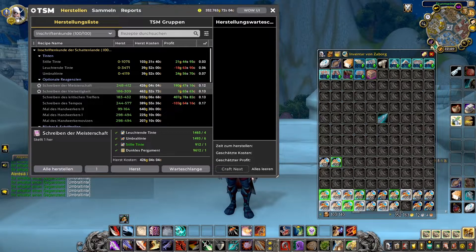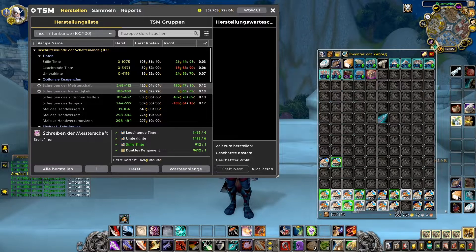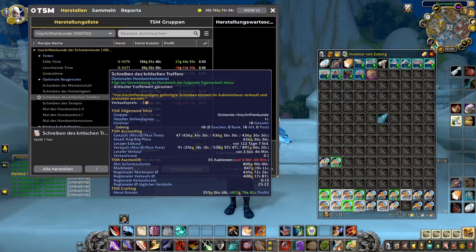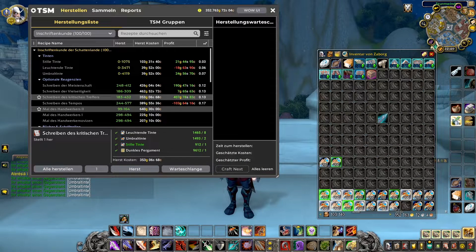What we see right here is the amount of missives that we can craft at maximum: 248 Mastery, 186 Versatility, 183 Crit, 244 Haste. It would be best to craft those that are currently at maximum price. From a short-term perspective, you would definitely craft all of those Crit missives, because it will give you approximately 400 Gold profit each.